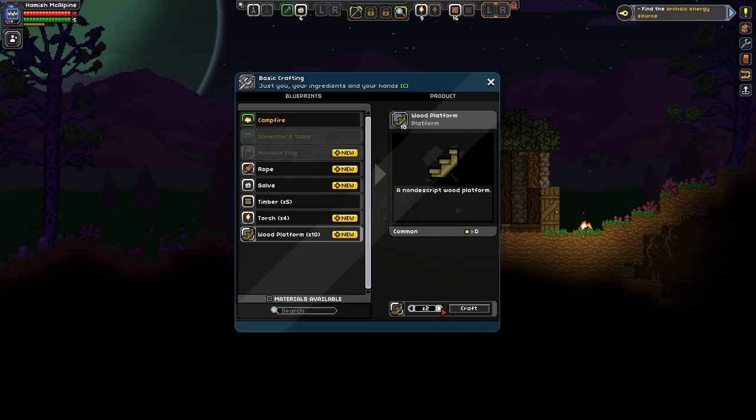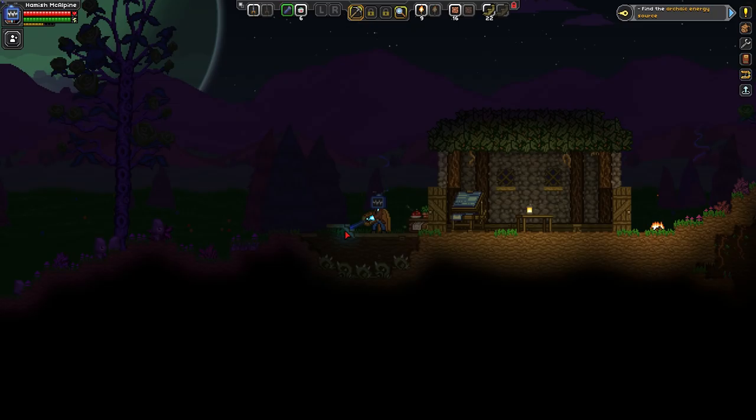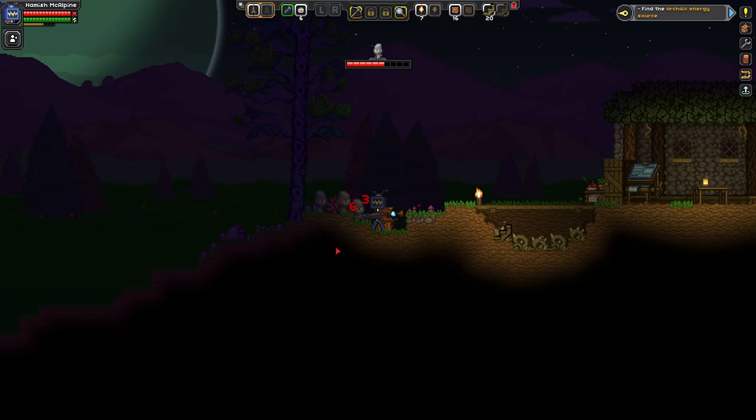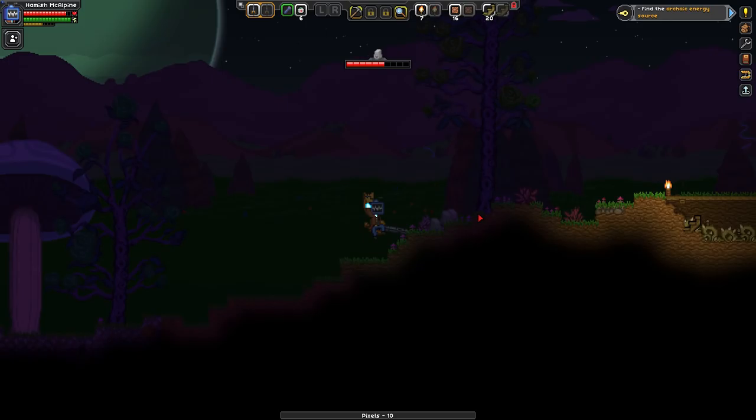Let's do some wooden platforms. Need to get some more trees down as well. The reason I do wooden platforms here is so I can just build across the spike pit — don't need to worry too much about blocks. Put a torch here so we can see. Another one over here as well. This is going to be our little base station for the time being. The good thing about the foraging station is we can build all our farming stuff like watering cans for watering plants.